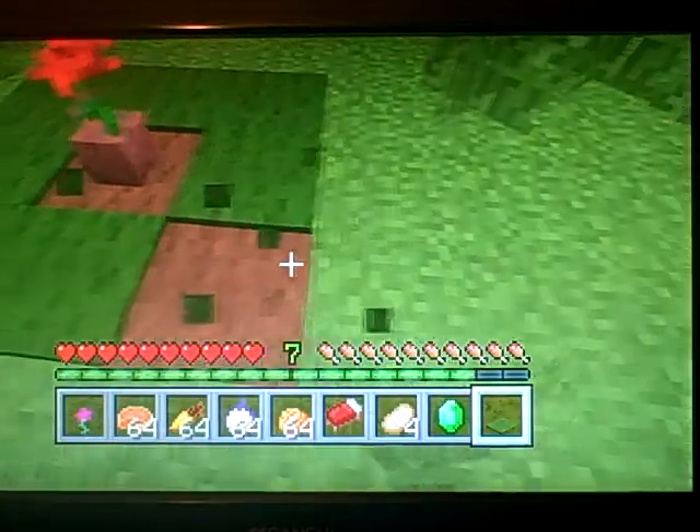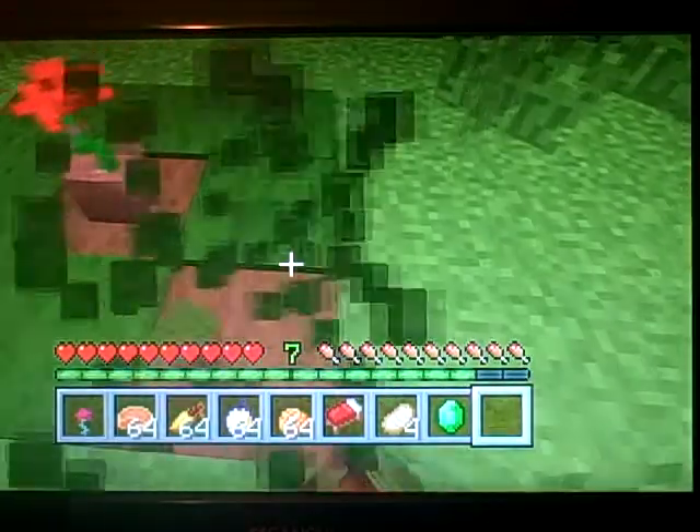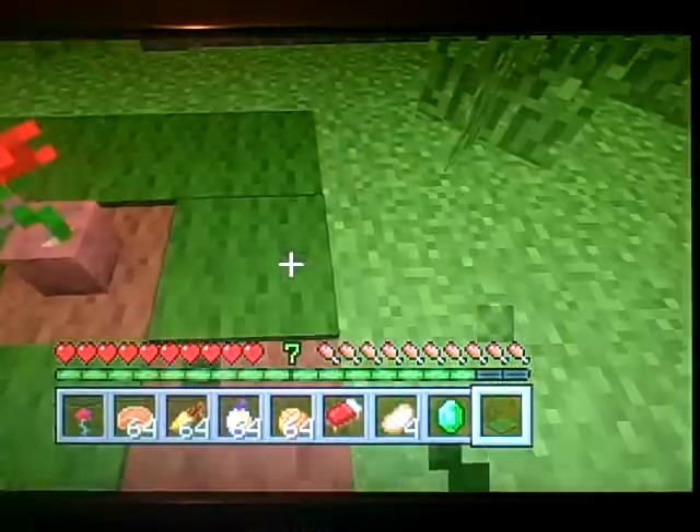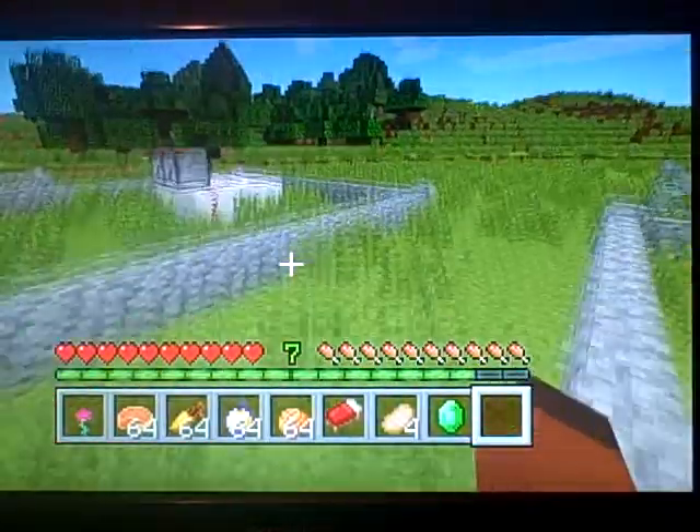And right here is some carpet. If you put green carpet on top of brown wool, you can basically have fake grass. So that's a cool thing.